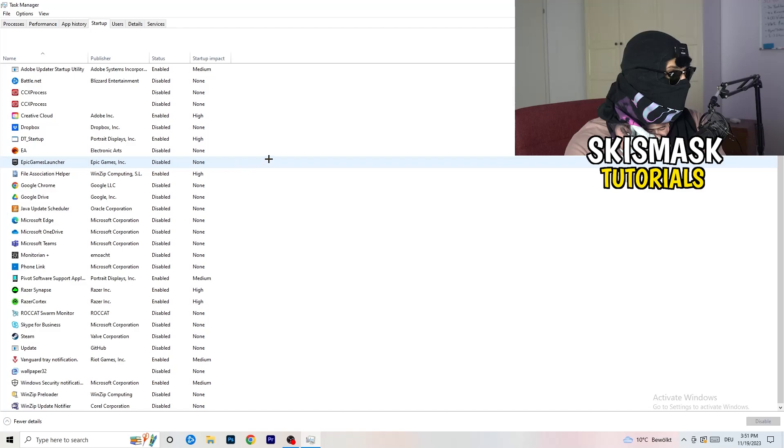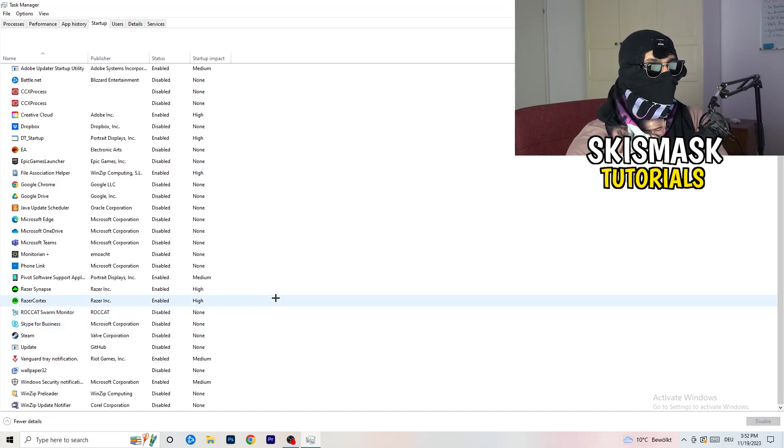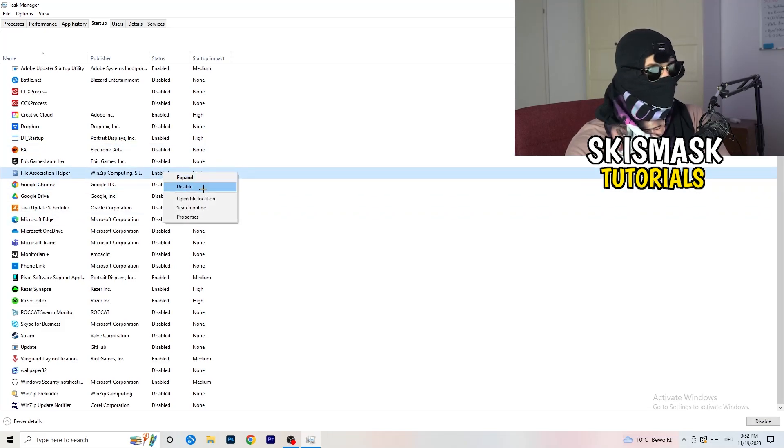Click into the Startup tab. I have a lot of applications disabled because my PC is a low-end PC — it tends to have low FPS, crashing, and not launching. You want fewer applications running in the background because they take a lot of GPU and CPU usage. Disable every single program you don't need running when you start your PC — basically everything besides Windows or Apple system things.